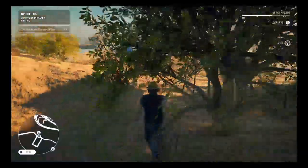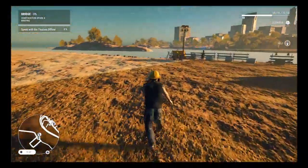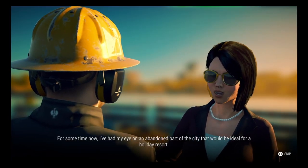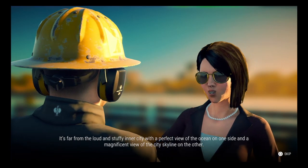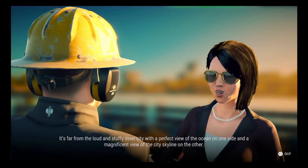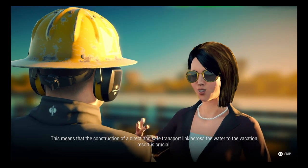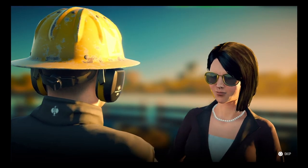Right, let's go down and speak to this tourist officer. Where are they? Down there somewhere. Hello, there you are. For some time now I've had my eye on an abandoned part of this city that would be ideal for a holiday resort. It's far from the loud and stuffy inner city, with a perfect view of the ocean on one side and a magnificent view of the city skyline on the other. Of course we want to stand out with a perfect location and easy accessibility. This means that the construction of a direct and safe transport link across the water to the vacation resort is crucial.